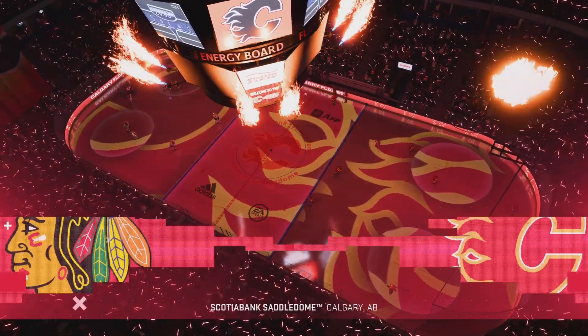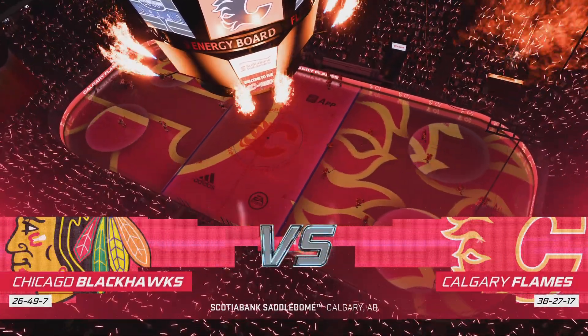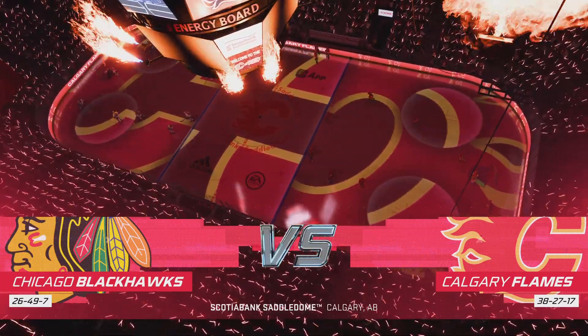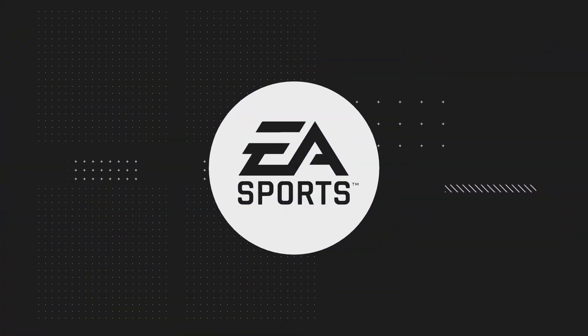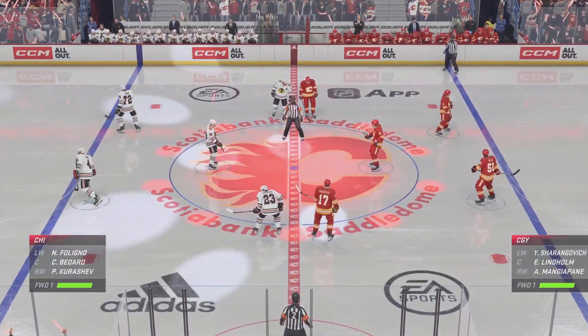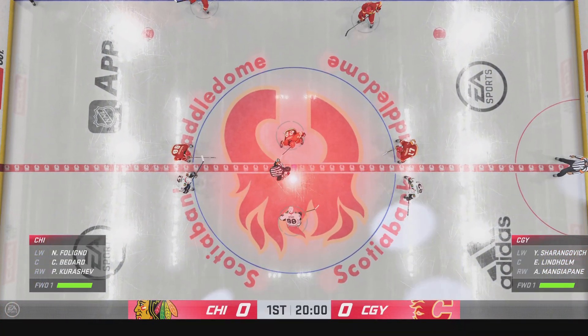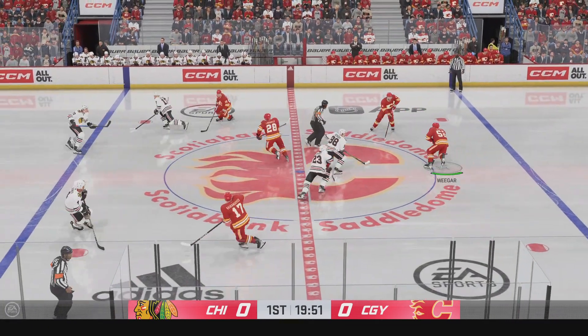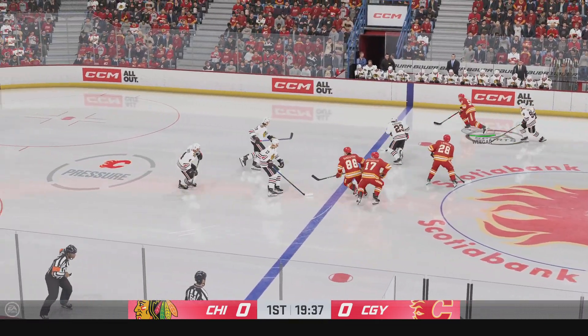James Cebalski for EA Sports. The Flames started in Atlanta and made their way here to Calgary and created one of the most passionate and rabid fan bases in the game. The officials are at center, and we are about to get this one underway. The Flames start things off on the right note by winning the opening draw.